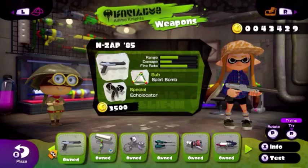Its sub-weapon is the Splat Bomb, which is very good for splatting over walls. And its special is the Echolocator, which is a very good support weapon.